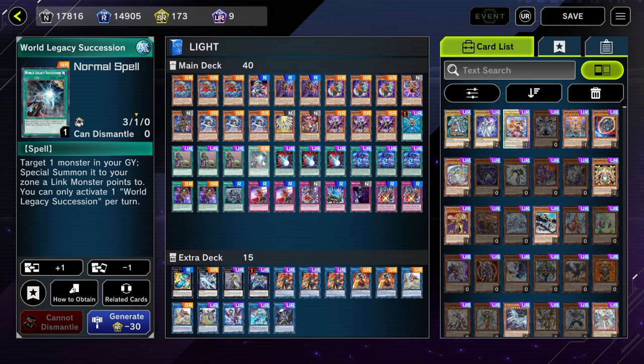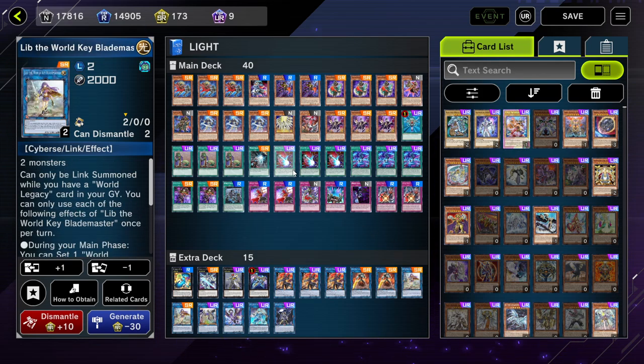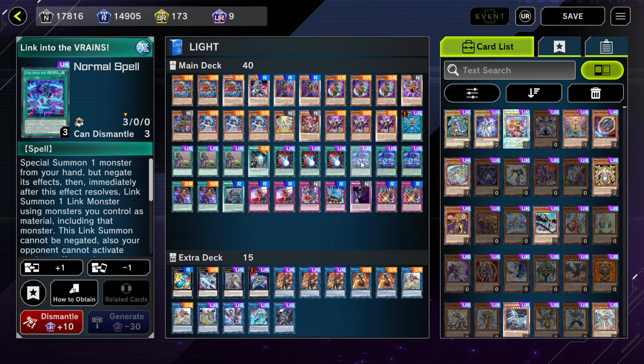World Legacy — I can search it with the Morning Star and afterwards I have this card engraved so I can special summon a Lib. Next, 3 Dark Wall of Night — it's a free negate if I use it under the Magical Muskets. 3 Linking to the Reins — this card is really powerful because you can special summon a monster from your hand and immediately link summon, and the opponent cannot respond for the whole summoning window, so the Max resolves without your opponent having a chance to negate it.